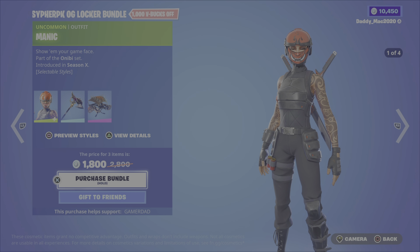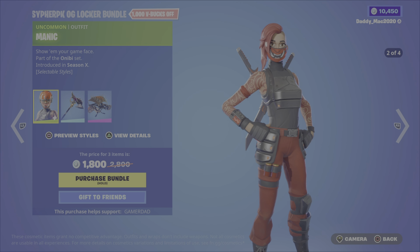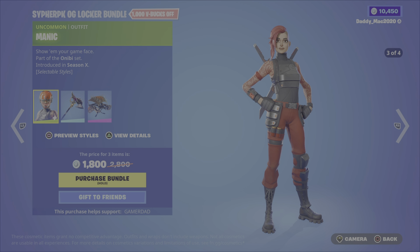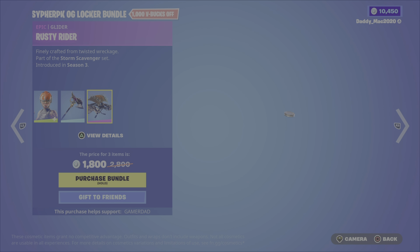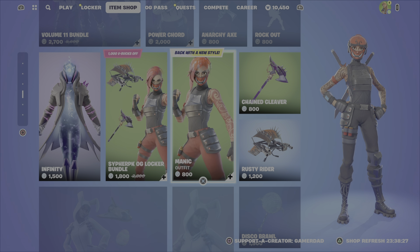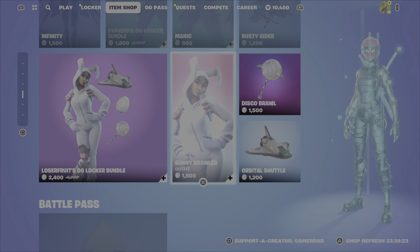We've also got the Cypher PK OG Locker Bundle featuring Manic from Season 10, with four different styles for Manic. This also includes the Chain Cleaver Pickaxe as well as the Rusty Rider Glider. That's 1,800 V-Bucks for that bundle, otherwise you can get the outfit, the Pickaxe, or Glider on their own.